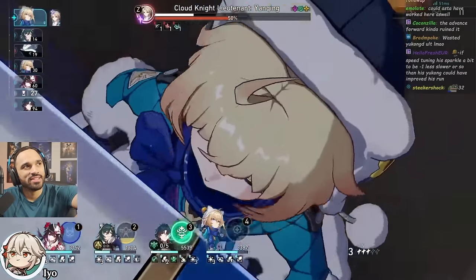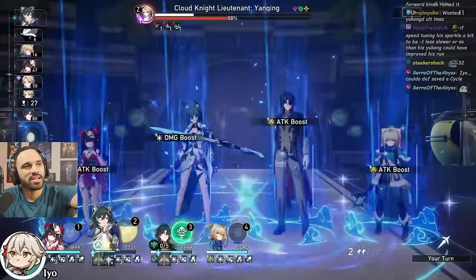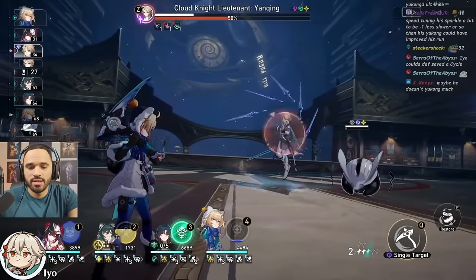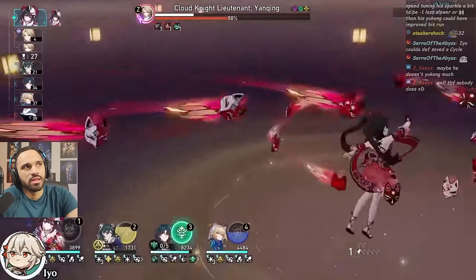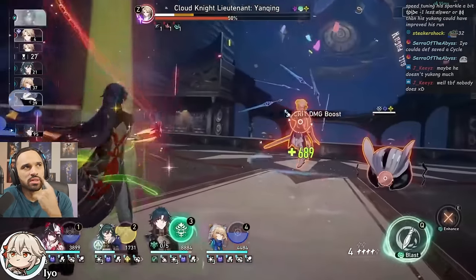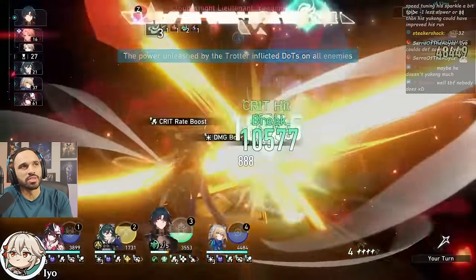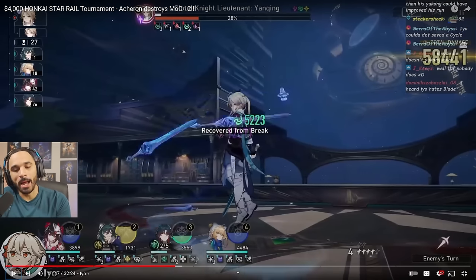The rotations are completely scuffed at this point. The Trotter is getting low, so we're going to get a pretty big damage burst on Yang Qing — he already has a Windfall, a Bleed, and a Burn on him. There's the Sparkle ultimate to boost things. He does get it off — it's absolutely doable with some RNG and well-timed Yukong ults, but it's tough.